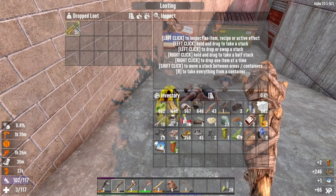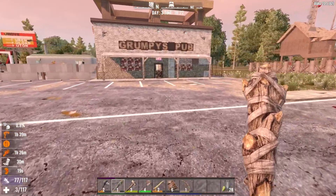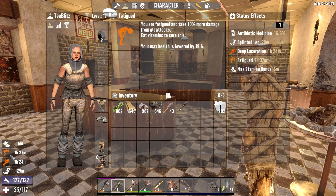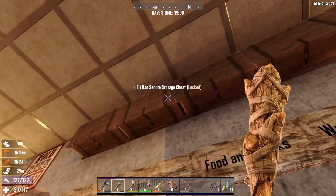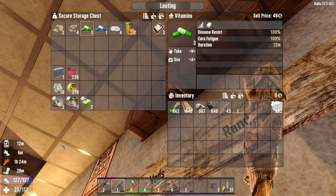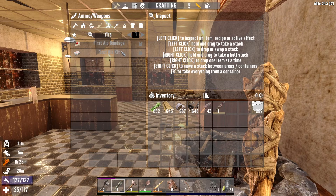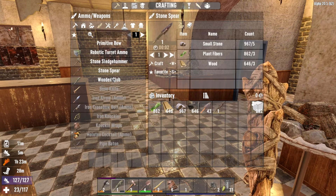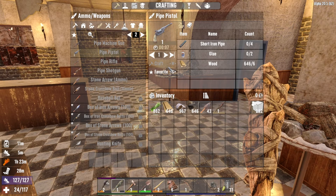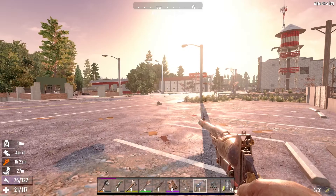Oh shoot, my health! I gotta get home — we literally have three health points, we're gonna die! We almost died. How do we fix fatigue? Take vitamins. I think we have vitamins — yes, use. Now we just have a scratch on our hand and it's telling us we need a first aid kit. It's locked — we don't know how to make a first aid kit. Let's see if we can make a pipe gun. I need four pipes and two glues.